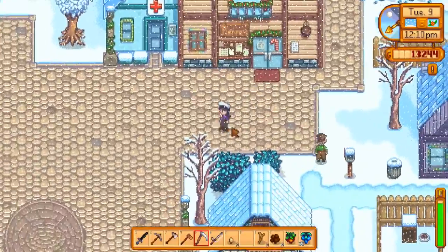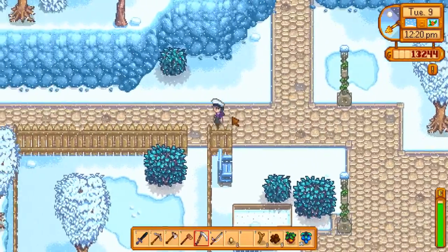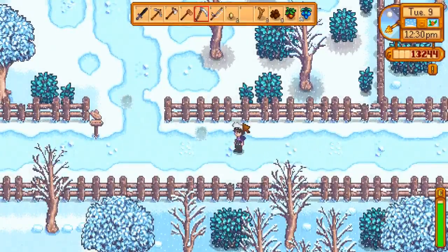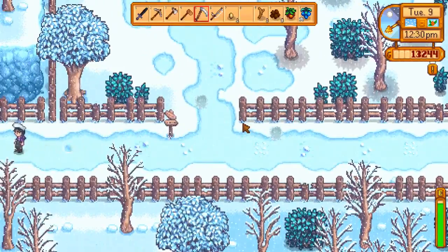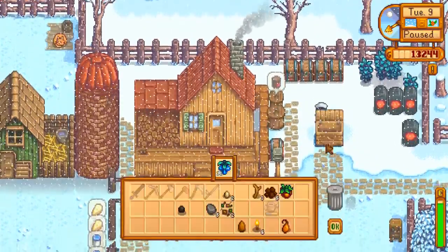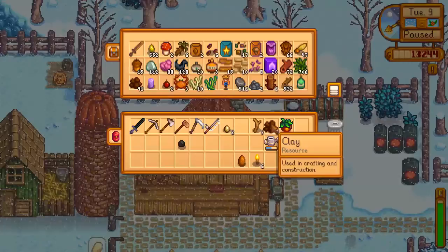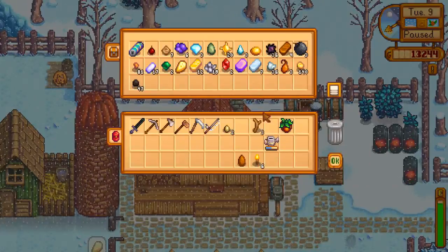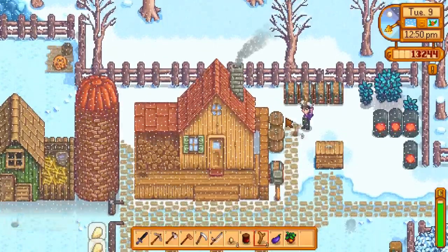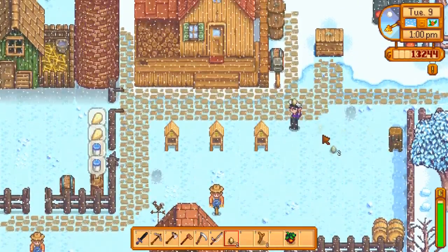We can either go mining or fishing, and I think we'll go fishing. Let's head home, drop all the stuff off, and take an essence thing to Rasmodius. I'm pretty sure she doesn't go back to her house until after the shop's shut, so I don't think she gets back in time for us to visit.